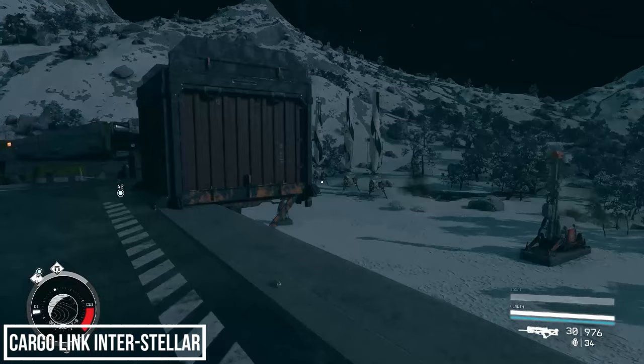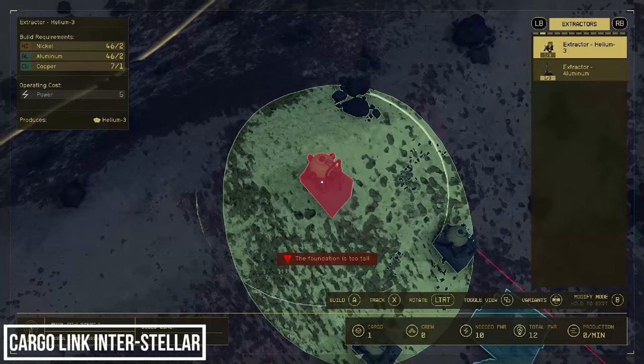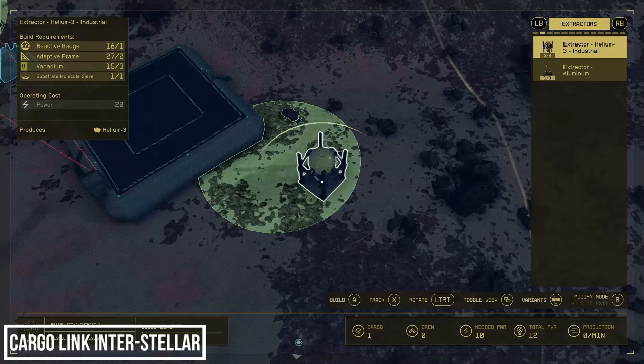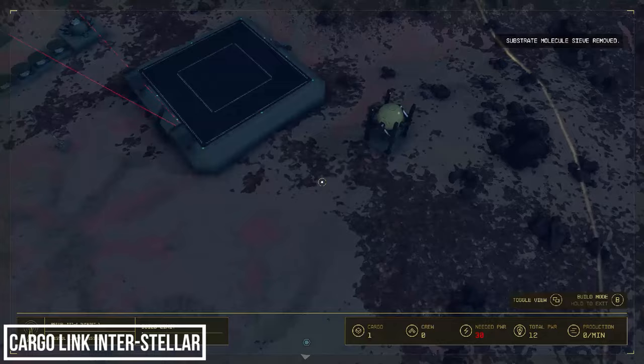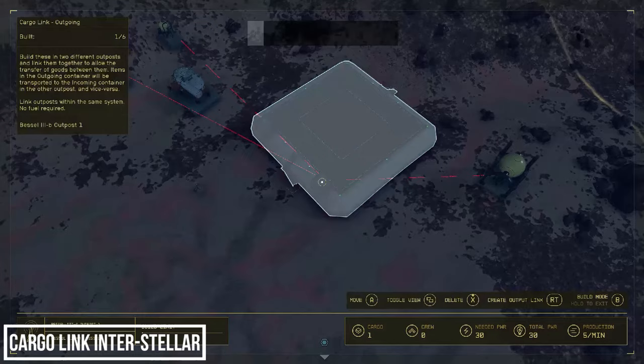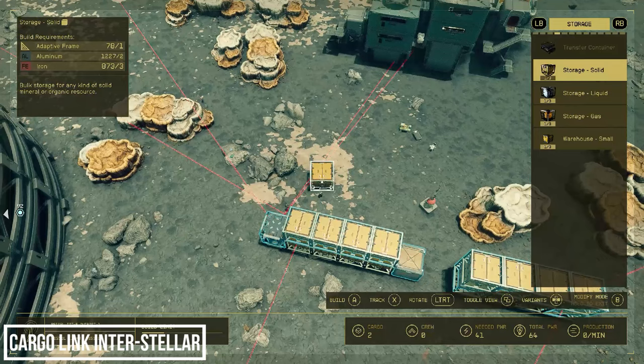I should have thought of this before — let's build better Helium extractors on Vessel 3A. We did all the research and then went with the basic options. We can actually build one industrial one here, so let's do that. Now we need 30 power, so let's delete the solar power and instead build a nuclear reactor. This should ensure we never drop power to our generators on Vessel 3B now, as this is going to provide us with way more gas.